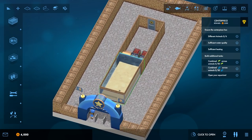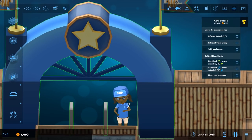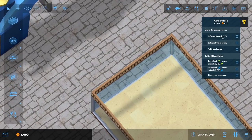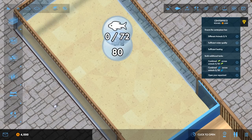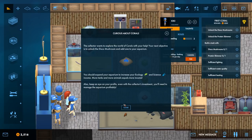When you put the game on pause everybody just comes in all at once, and you can't play the game until you've done all of these. The centerpiece has to have different animals and sufficient water quality. I'm gonna put hermit crabs in there because they're pretty good at cleaning. The next objective is to unlock the disco mushroom and add one to your aquarium.